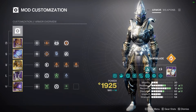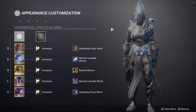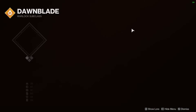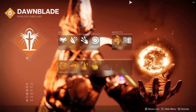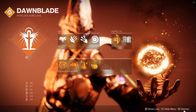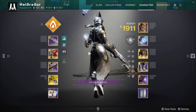As per usual, DIM link will be down below. There are the mods. Fashion is very similar to yesterday, but here it is for those interested. And then Aspects and Fragments: Singeing, Tempering, Torches, and Searing. Yeah, it's just that kind of a build.